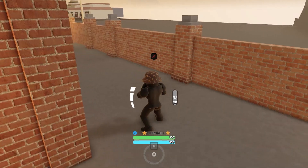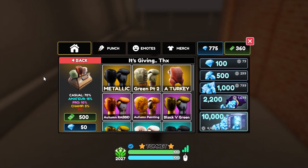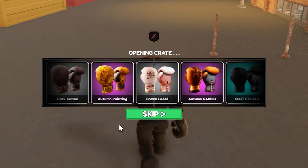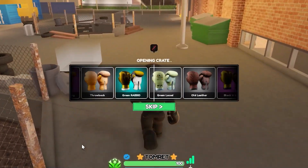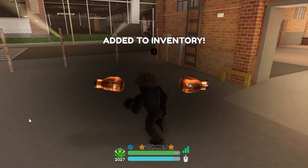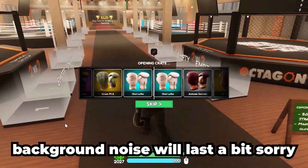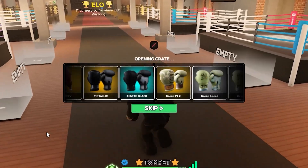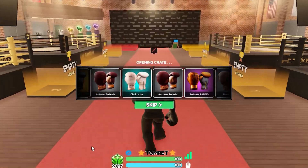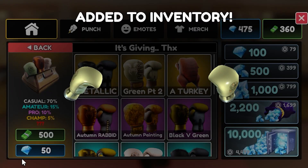I'm actually pretty happy — I could just end the video right now, but I still have a bunch of gems left. I still need to pull that turkey glove, that's what I want the most. Brown Laced. If I can't pull it, I'm not too mad — I could just trade for it. Autumn Rabbit, another purple. Brown Laced again. I still want to pull that other legendary green glove.